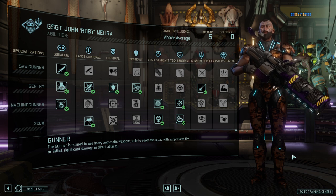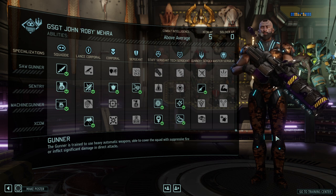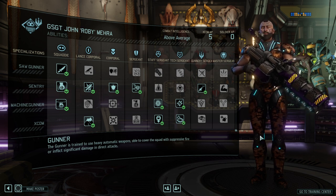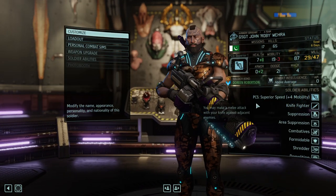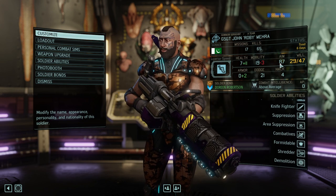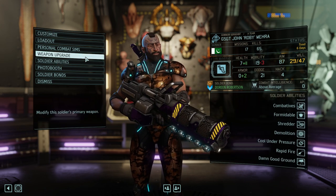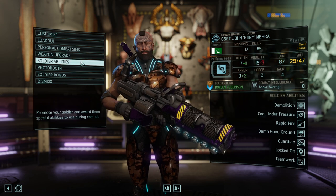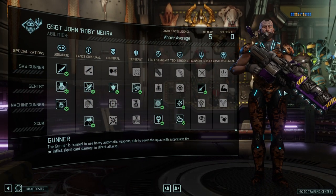I would describe the Gunner as primarily a utility class and secondarily a damage class. Others can deal damage more reliably than the Gunner, which comes to one of its general design problems: an atrociously bad standard aim progression. Even at a high level you will have a really low aim. This particular Gunner has a high amount of aim because I'm continuously putting Roby through covert ops missions, which I would suggest you do as well if you want to use a Gunner in your A-team.